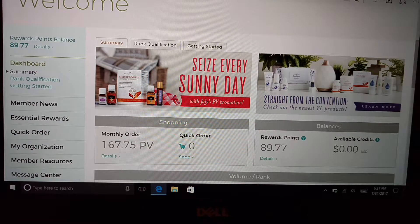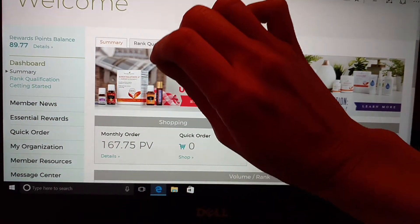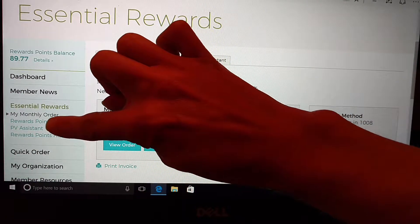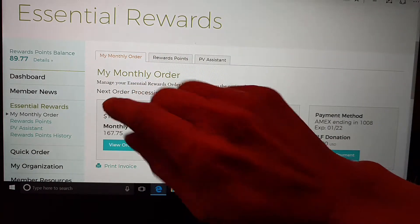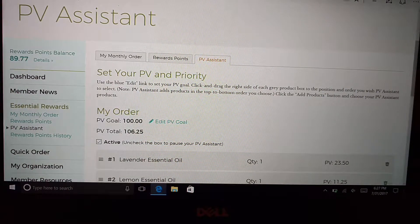What we're going to do is log into your virtual office, and then over here you're going to click Essential Rewards. Once that pulls up, you're going to see My Monthly Order, Rewards Points, PV Assist, and Rewards Points History — you also have them up here in the tabs right here.